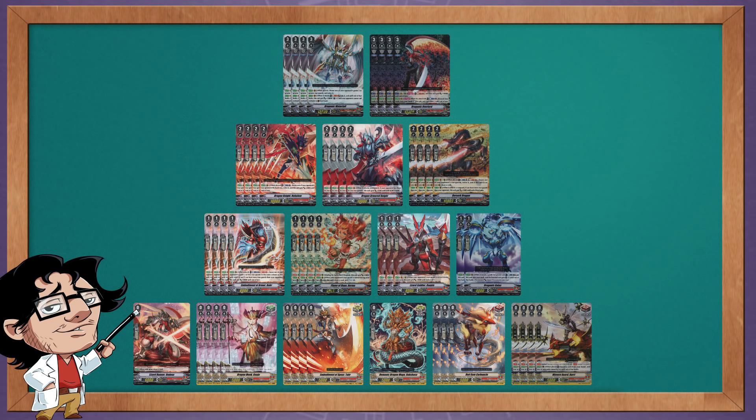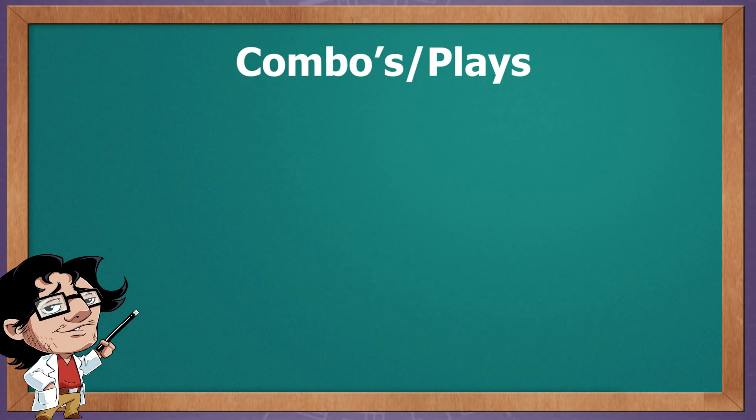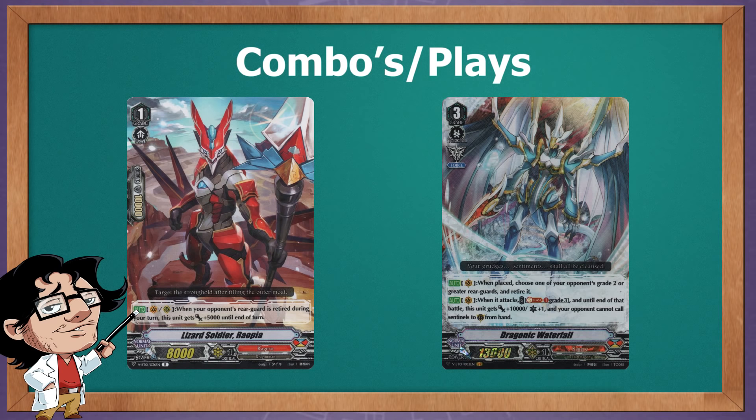For Grade 0s we run the obvious starter, and for the trigger lineup we run 4 heals, 5 crits, and 7 draws. I run more draws to go faster and have access to more cards. The extra crits aren't needed since Waterfall already provides its own crits, and Overlord as a re-stander gives free pressure. With Dragonic Gaia's we have enough crit pressure — we just need ways to fetch those cards.